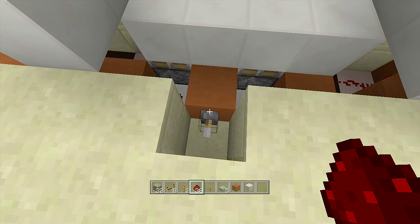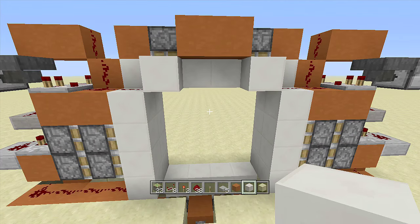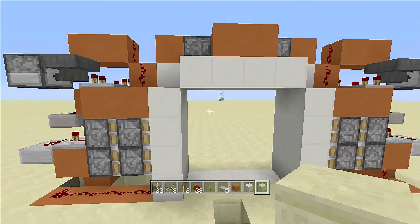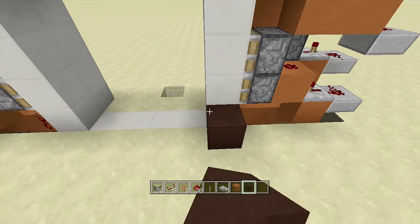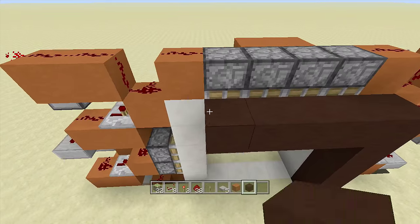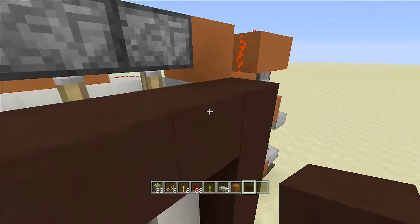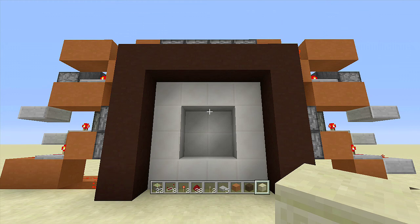Flip down the lever and the vault door closes; flip up the lever and it opens up. Clean it up by placing two more blocks here and your flooring blocks down here. On the front of the vault door I like to place a nice black border around it — you don't have to, but it looks really nice. If all you wanted was a one-sided vault door you are completely done. However, I'm going to show how to add a vault door on the other side and how to hook up a button.